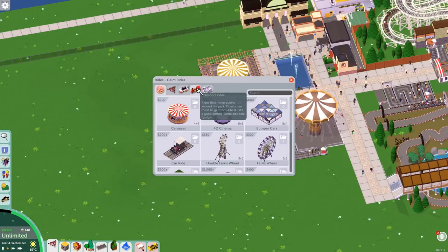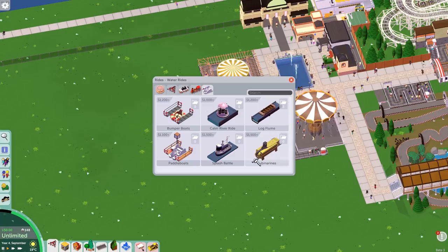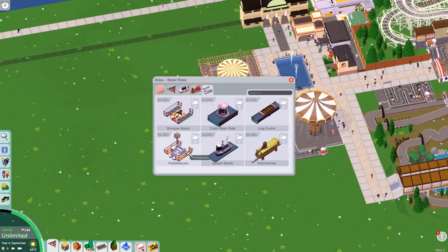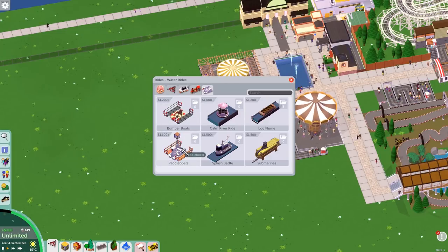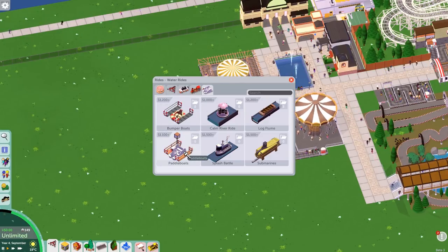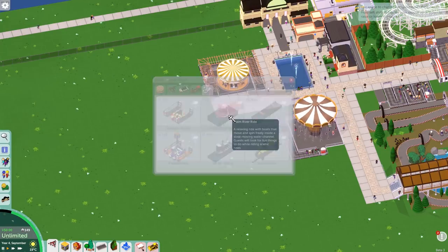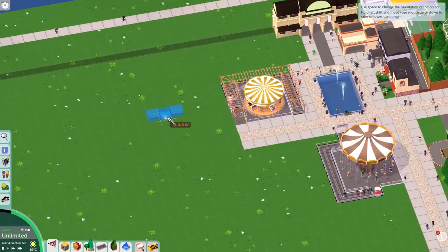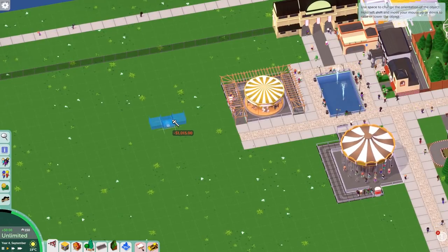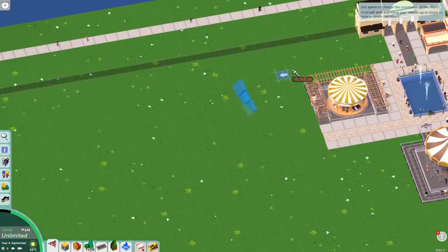Looking at the water ride options: thrill, track, coaster, transport, water — there we go. There's bumper boats, splash battle, paddle boats, submarines. Bumper boats and paddle boats go onto a lake, we'll look at those in the future. There's also a calm river rider — not a rapids, just a very chilled sort of nice little thing. We'll swing it round to ride around the back of the carousel.